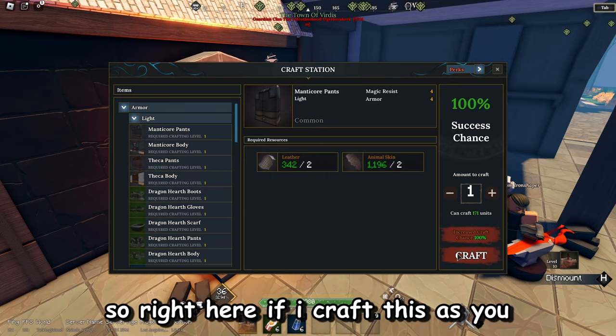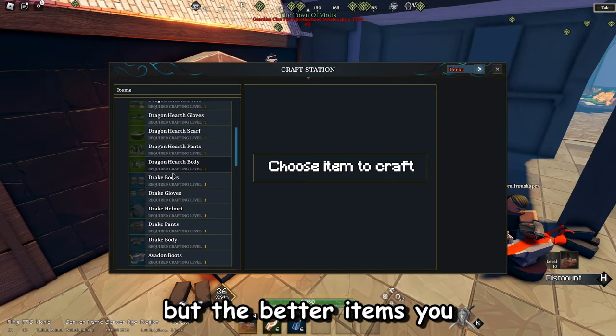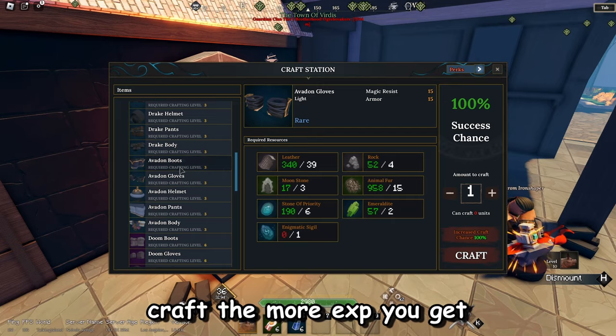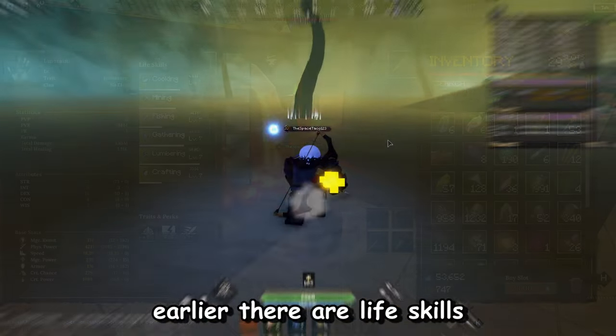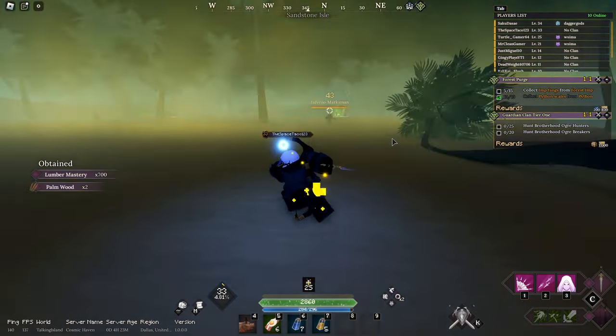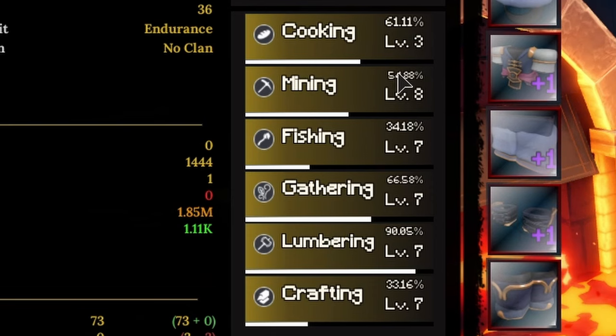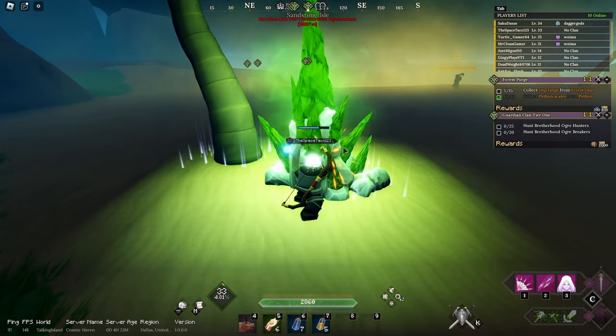Right here, if I craft this, as you can see, my crafting level will go up by just 8 EXP, which isn't a lot. But the better items you craft, the more EXP you get. Before we get more in-depth into crafting, the main life skills you will need for crafting are lumbering, gathering, fishing, and mining. These four are all connected within each other to create items in crafting.